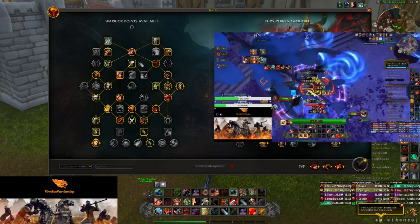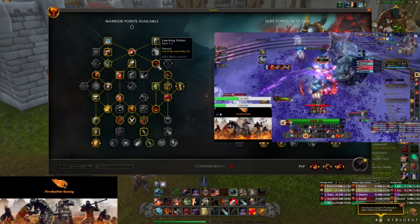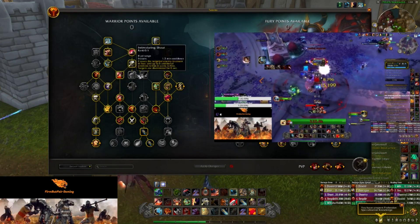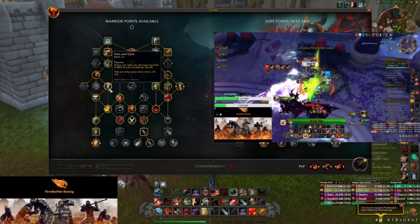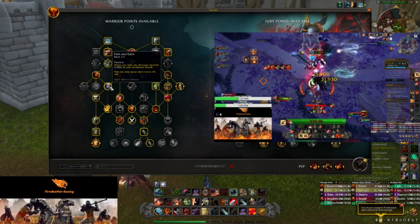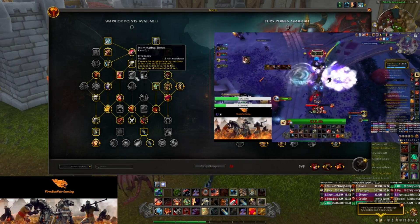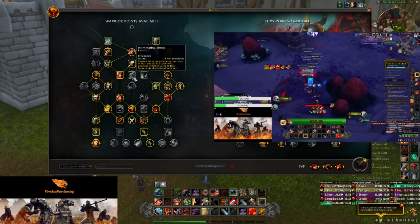We go into Fast Footwork for move speed, Spell Reflect for damage mitigation and reflecting spells, and Leeching Strikes for 5% leech. Down into Frothing Berserker — Rampage has a 20% chance to immediately refund 20 rage — then Heroic Leap for mobility, Furious Blows to increase auto attack speed by 5%, and Painsmith Games so when we take damage we heal for 4.5% of max health every 10 seconds. Storm Bolt helps with interrupts when Pummel is down; sometimes swapping to Intimidating Shout can be worth it situationally.